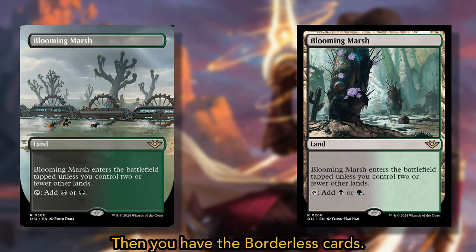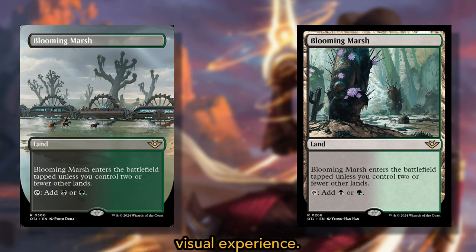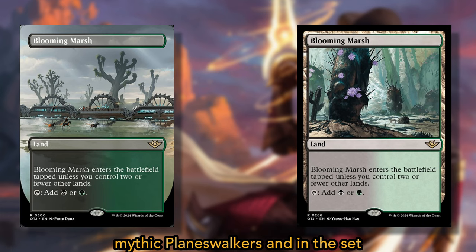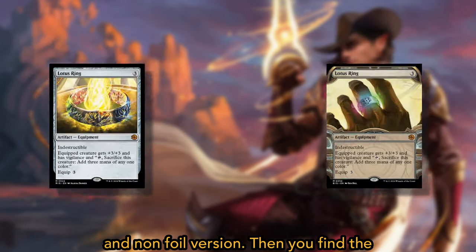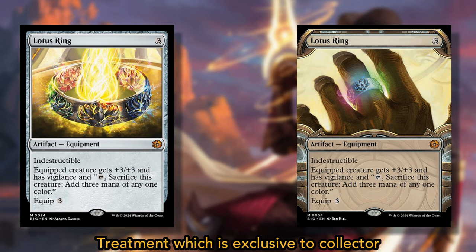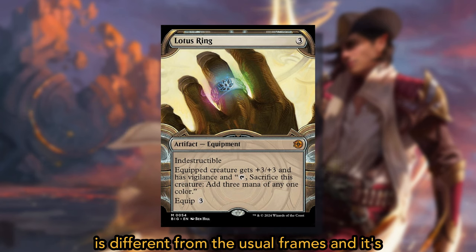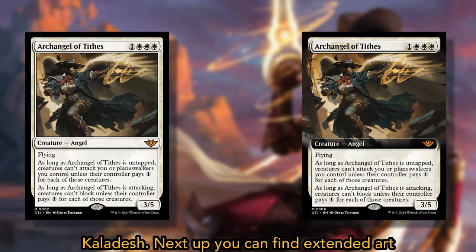Then you have the borderless cards. These are cards that have artwork extending to the edges, removing the traditional border for a more immersive visual experience. There are a total of 7 borderless cards: 5 of which are rare lands, and 2 are mythic planeswalkers. They can appear in both traditional foil and non-foil versions. And then you have the Big Score vault frame cards. These are the same as the Big Score cards, but with an added vault frame treatment exclusive to Collector Boosters. It features a luxurious frame design reminiscent of masterpieces from Kaladesh.